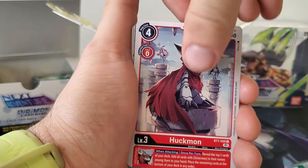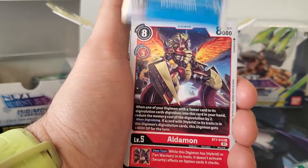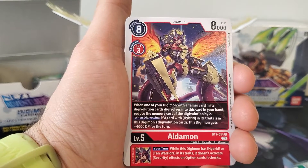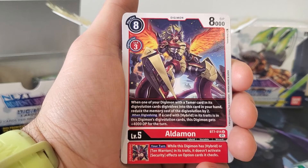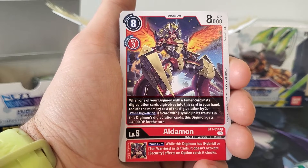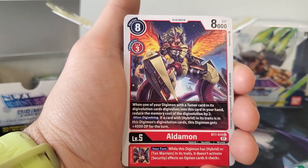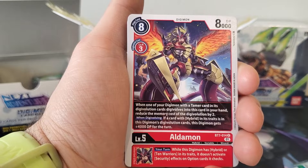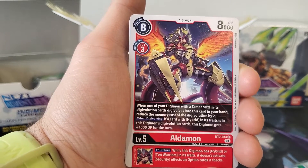Monotomon. Huckmon. Depenmon. Aldemon — we haven't seen him yet. He has an eight play cost, a three Digivolution cost, 8,000 DP. When one of your Digimon with a tamer in its Digivolution cards Digivolves into this card from your hand, reduce the memory cost of the Digivolution by two. So same hybrid tamer effect. When Digivolving, if a card with hybrid is in its traits in this Digimon's Digivolution deck, this Digimon gets plus 4,000 DP for the turn.